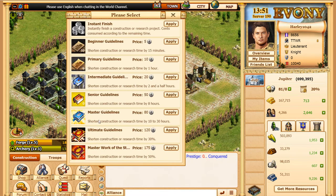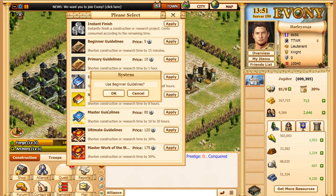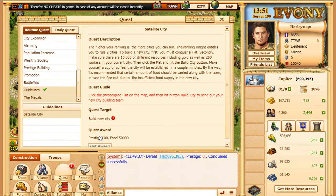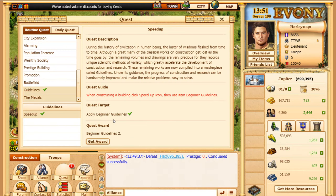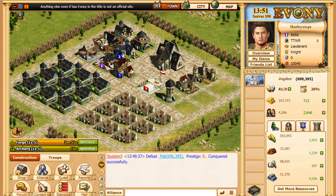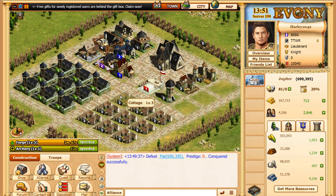We have some quests to use our beginner guidelines, so I'm going to use that on archers and that went down pretty quick. I was actually going to use one on the forge too, so get those two going. And since we used it, it will open up the option and then we get another one or a different type. So now I want to use primary guidelines — the hour one — so if we have an update for an hour, we'll use it.